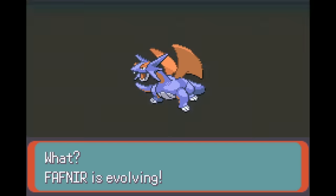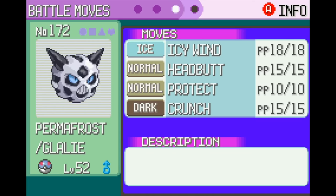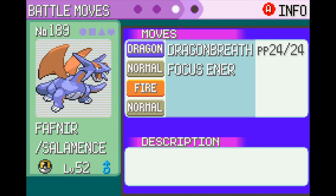The trip through the Victory Road was mostly fine — I dodged most trainers so I could get through as fast as possible. And now it was time for the grind. I recorded 70 minutes of grinding footage all played at 10 times speed, so if this was a regular game that would have been hours and hours. Shelgon evolved during the course of the grind, and once it was done I had my final squad of six, all at level 52, knowing the moves they knew when I caught them. It was finally time to take on the league.